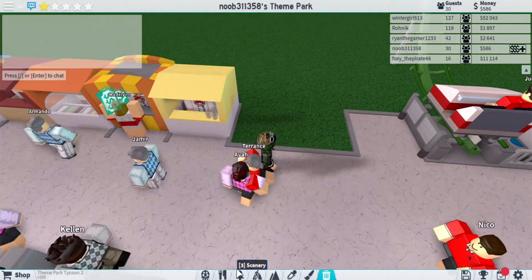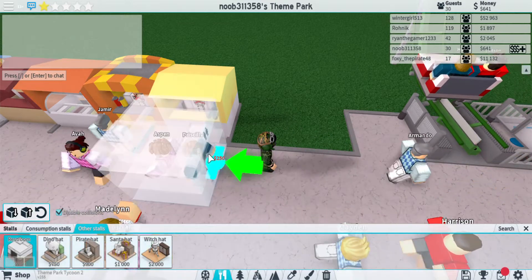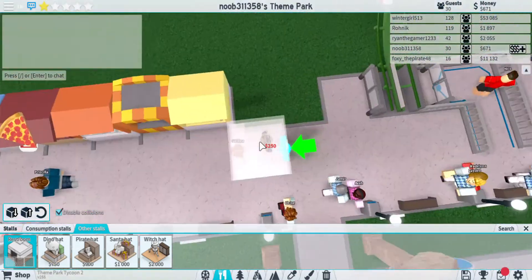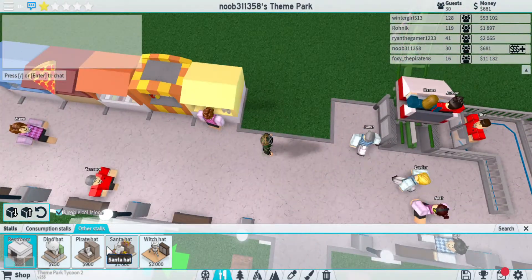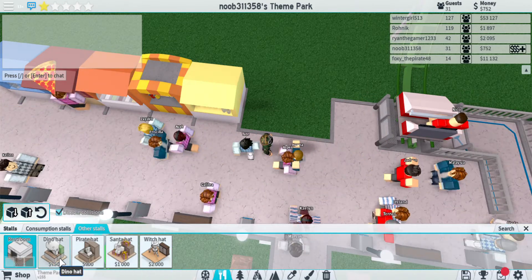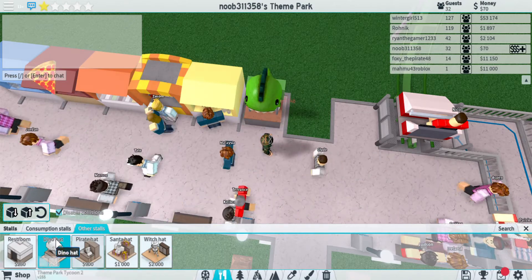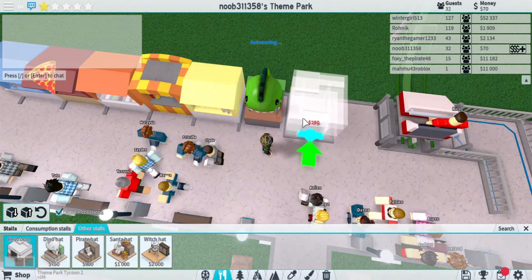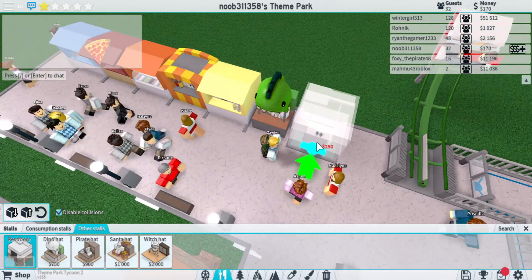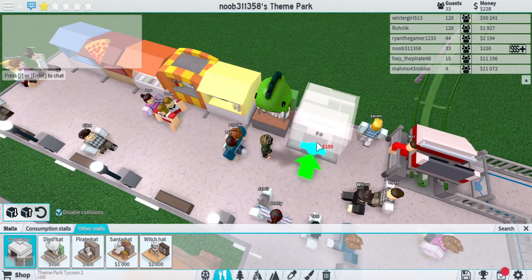Get rid of those other stalls to get hats. Just gotta wait till they give me enough money — there we go. Got enough money for a dinosaur hat. Restrooms are $2.50 right now — they're very important.